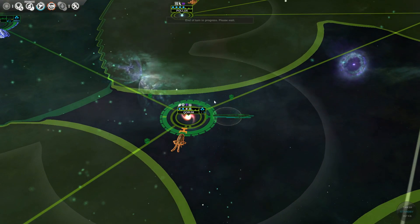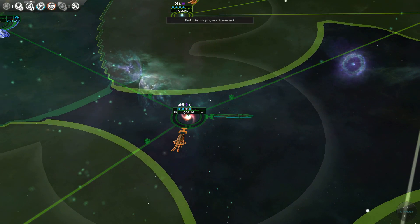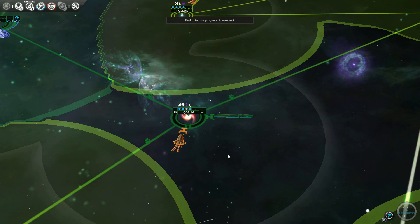One more turn, we get Quorum. A momentous occasion — 128 turns into the game, we actually take over a planet without just settling it peacefully.